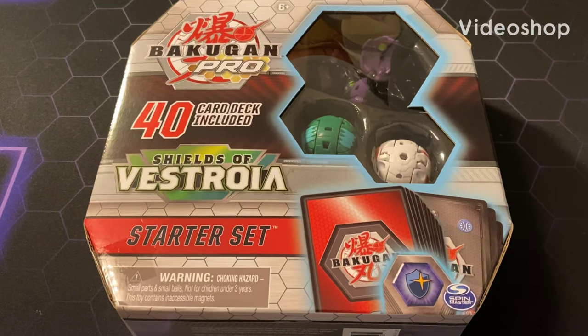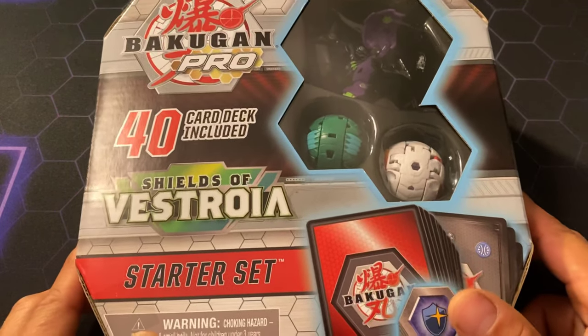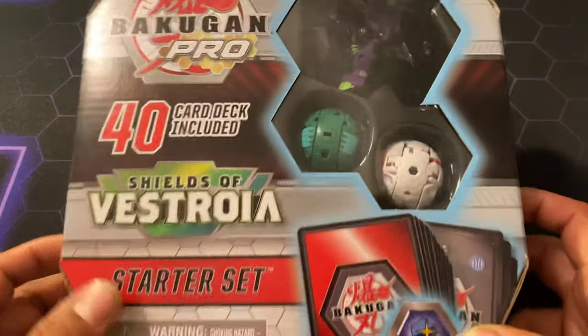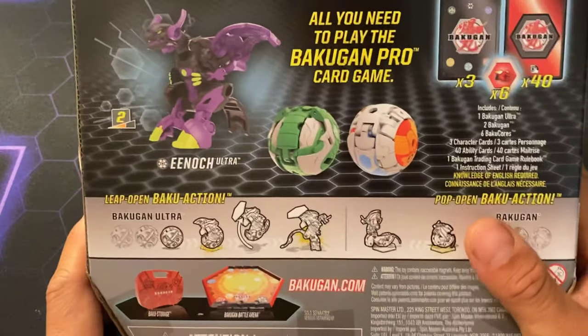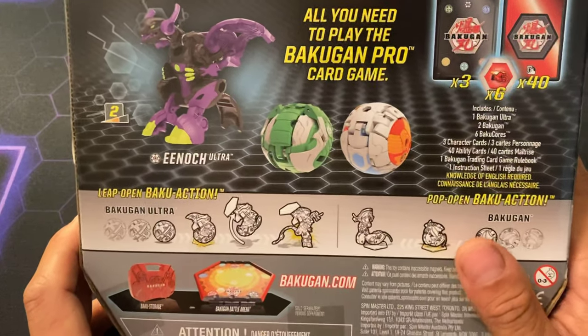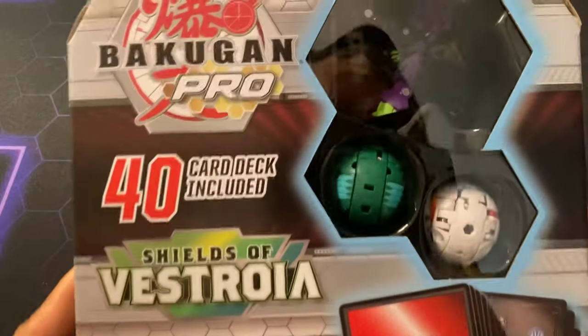How's it rolling Brawlers? Viva Lahunt back again with all the cheese and your things TCG. Here again with another Bakugan Pro Shields of Destroya Star Set. Now this is the Enoch and I don't really remember what the other two are, so I'm going in this blind as usual. Let's go ahead and get into this awesome set.